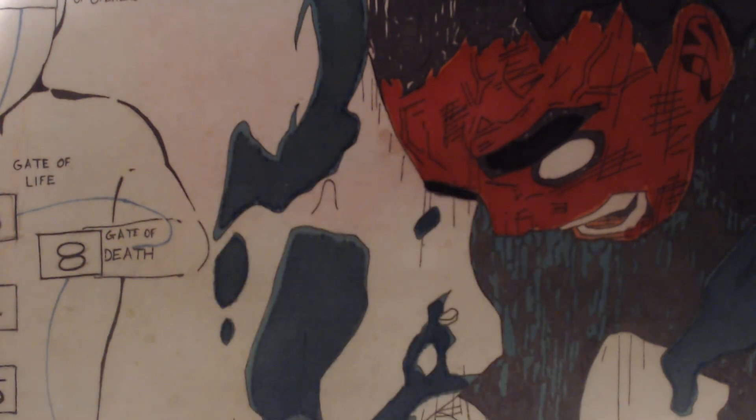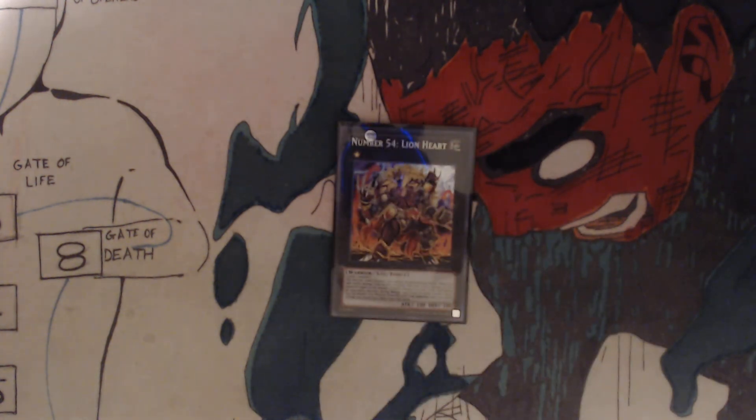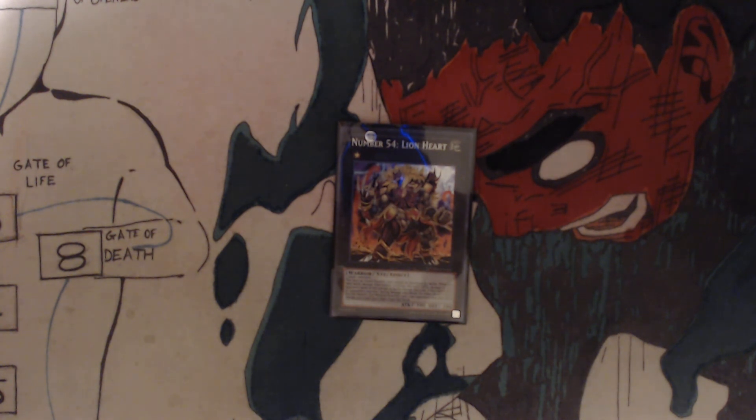That's it for the main deck. Now for the extra deck — I only have one card. I got Number 54, Lionheart. Requires three level one monsters. This face-up attack position card cannot be destroyed by battle. When you take battle damage from battles involving this card, inflict damage to your opponent equal to the amount of battle damage you took. If this card battles an opponent's monster during damage calculation in either player's turn, you can detach one material from this card — your opponent takes any battle damage you would have taken from that battle.